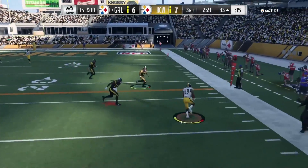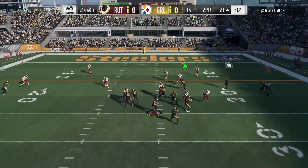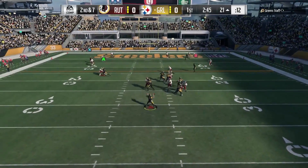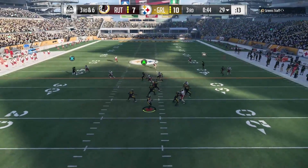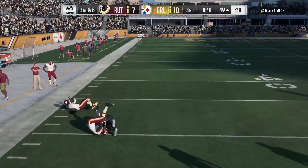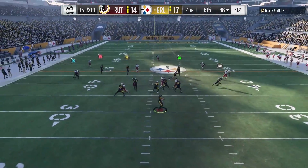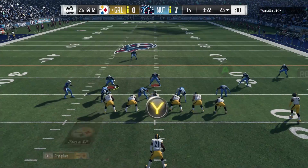He can get the job done. I like him in the inside trips formation because the run block matters most to seal the edge on inside zones. You'll obviously lose battles to LT and other high-end outside linebackers with their block shed. His carrying is 81, so he can fumble on big hits. Stiff arm 92 is an elite move.